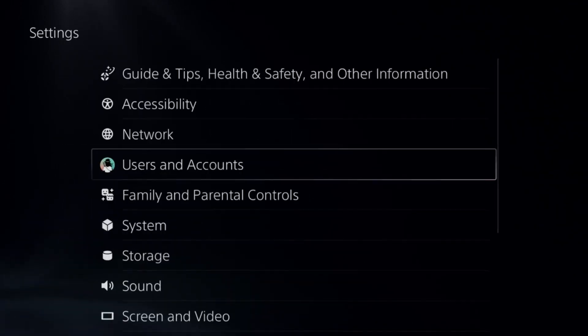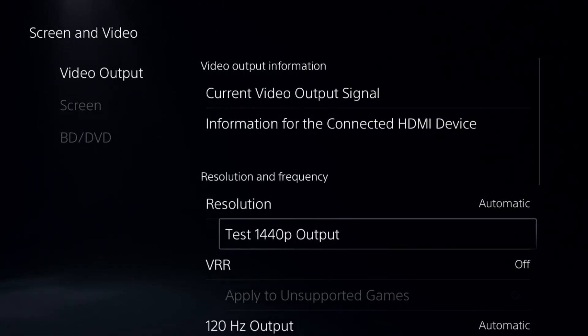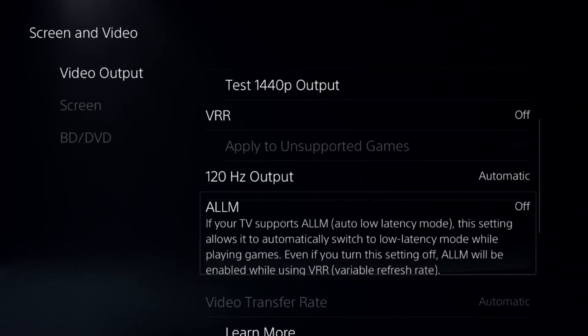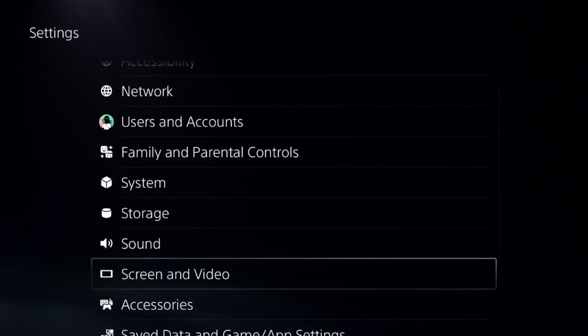Once done, go down to Screen and Video, select Video Output, and choose the resolution set to Automatic. Select 120Hz set to Automatic, then disable ALLM and disable HDR options from here.